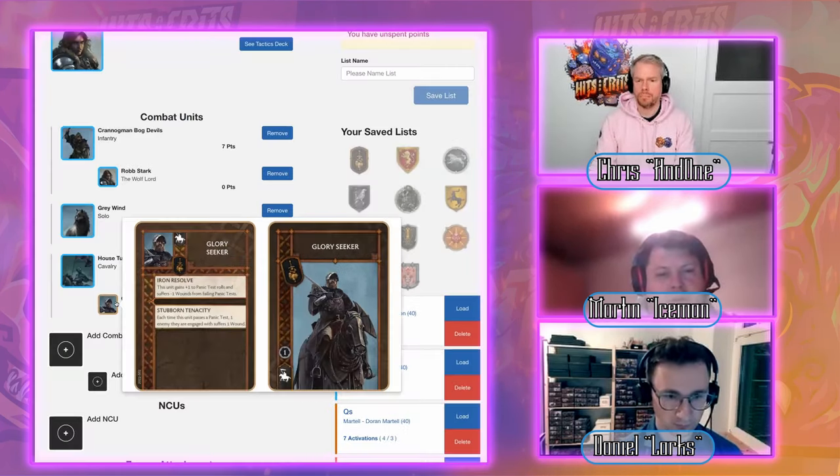At 24 points with four activations, we need to save at least 12 points for three NCUs. There's no infantry unit for four points in Starks, but we can add another Direwolf — first including the attachment that unlocks it. We can use the free attachment slot in the Crannogman Trackers to add Rickon and Osha, giving a morale boost and some defensive abilities.